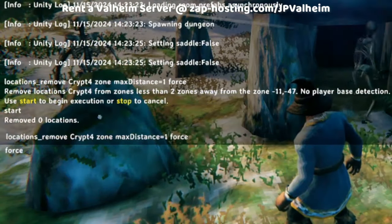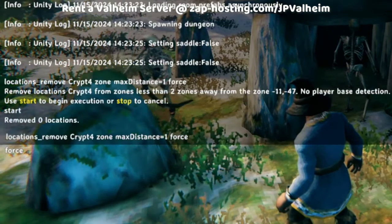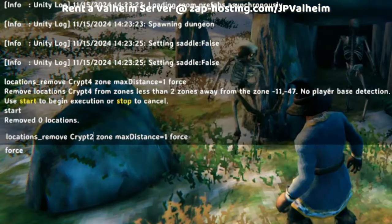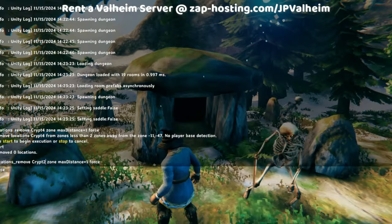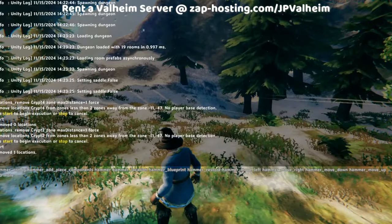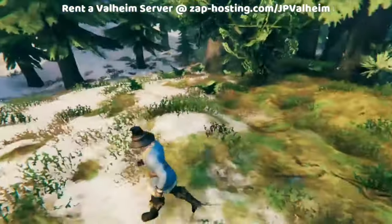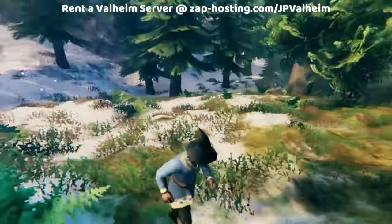The more astute among you will have noticed that I made a typo — this isn't a Crypt 4, it is a Crypt 2. So that is why it removed zero locations. Now we'll run it again, and this time the location is successfully removed. You can see that it just totally vanishes — even the skeletons are gone.